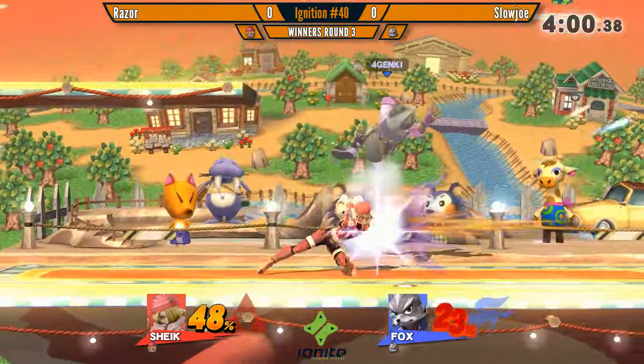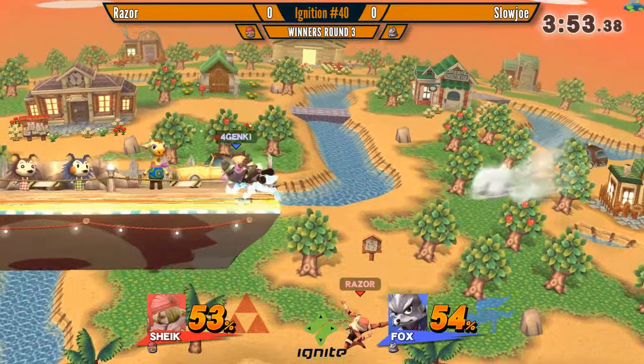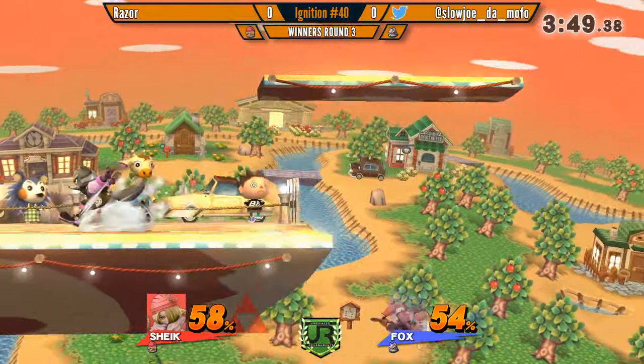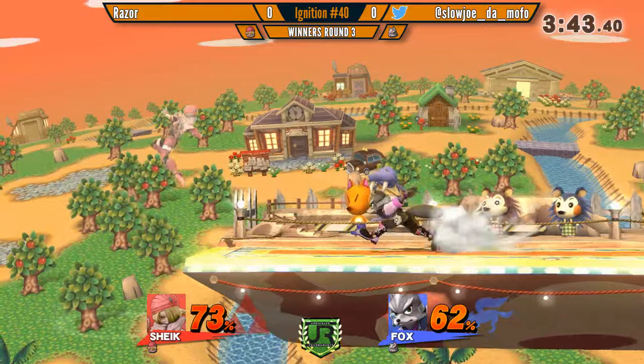You have to kind of play hit and run until he's around 20-30%. Then you can start your cool stuff. Now he's in that percent. Another bouncing fish — another one could have connected. Surprised he didn't go for it. Fox on the ledge is scary — he has so many good options. In particular, it's up tilt — it's such a good option for covering most recoveries.